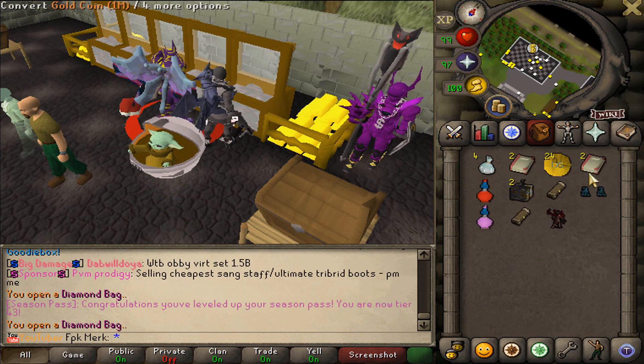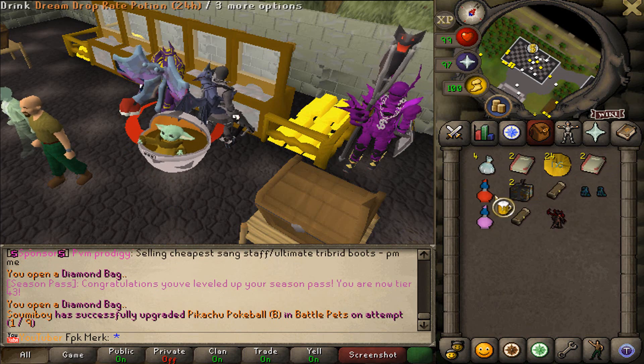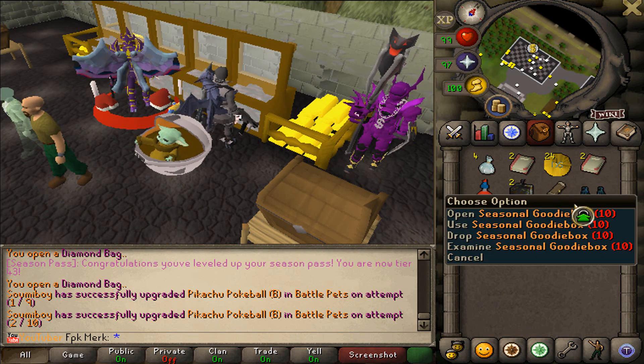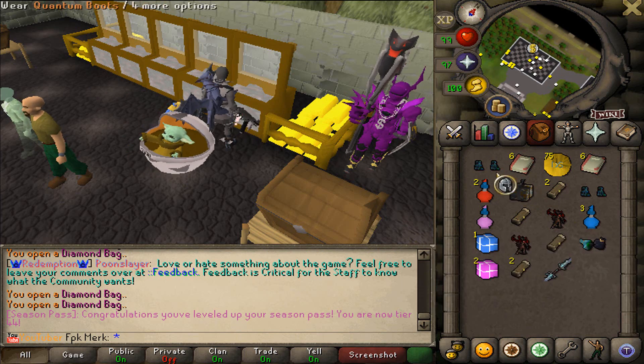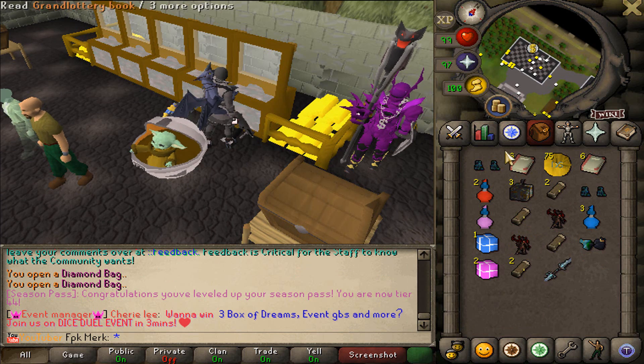We got some Grand Lottery Books, some cash, Donation Point Books, some Potions, Tactical Boxes, and also some other stuff. We got Space Boxing Clothes, Quantum Boots, and yeah — some Boxes etc.